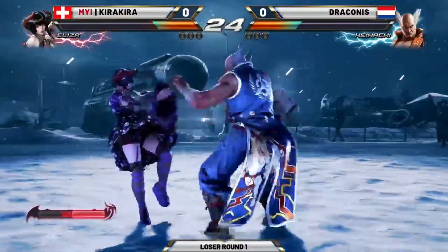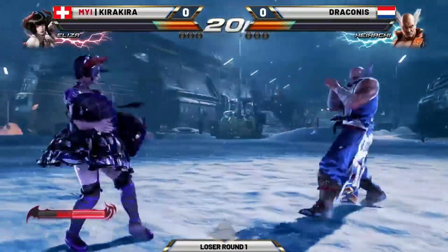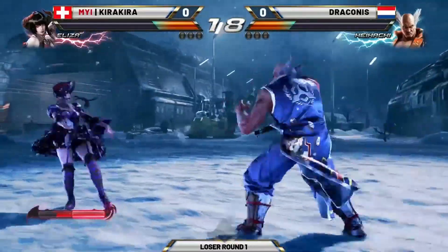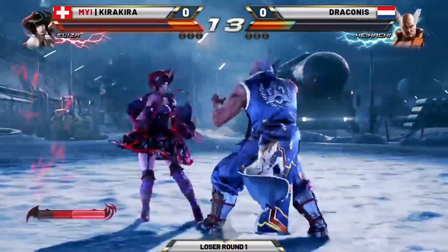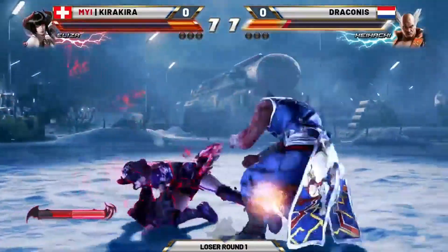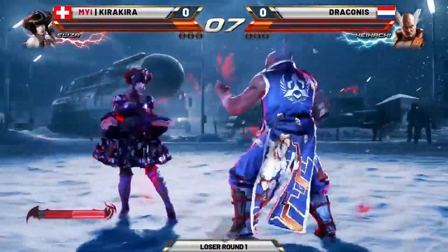Going to get the down forward 1-2 as well there. And you're seeing Kira Kira ducking early, maybe just trying to fish out on a Hellsweep, or even a down 1 again. That duck jab into DP punish is a lot of damage that a Heihachi player would not be used to in a normal Tekken matchup.